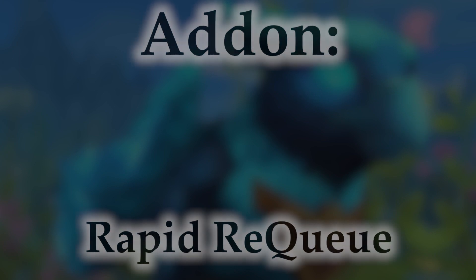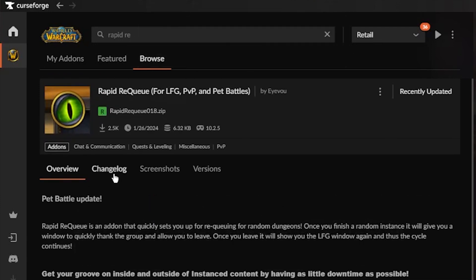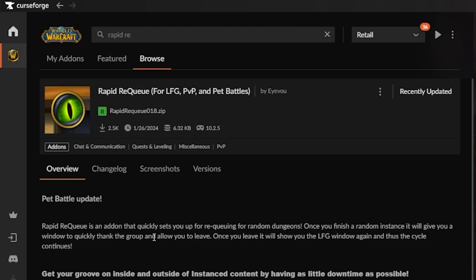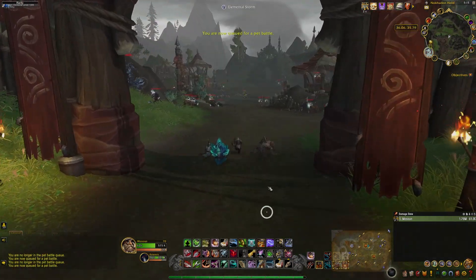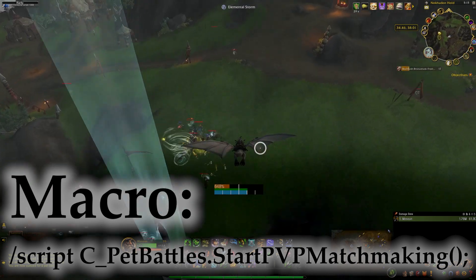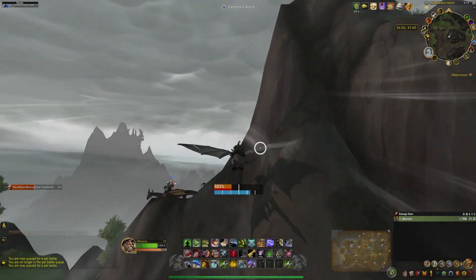Do you sometimes forget to queue up for a match when you meant to? If you always want to be in that PvP queue, then Rapid Requeue is for you. It allows you to instantly queue for a pet PvP match when your character is capable of doing one, and when you finish a match it re-enters you back into the queue. Alternatively, I'll also share a simple macro you could set to one of your keybinds to queue for a match at the press of a single button — I have it on screen right now and will share it in the comment section below.